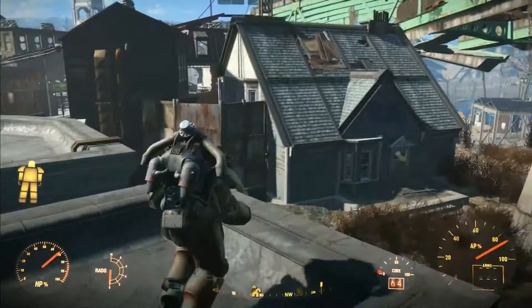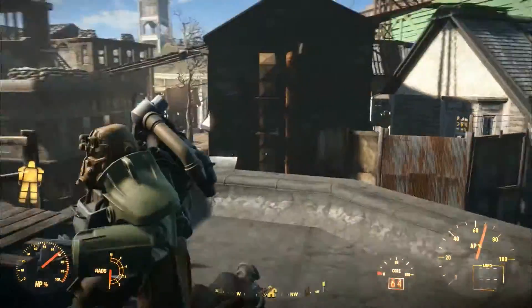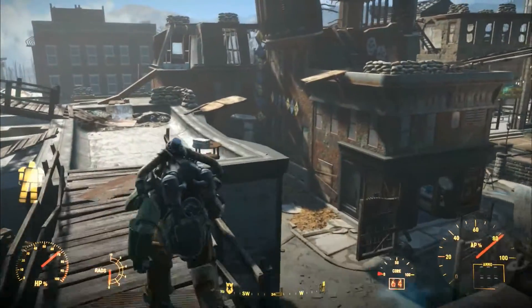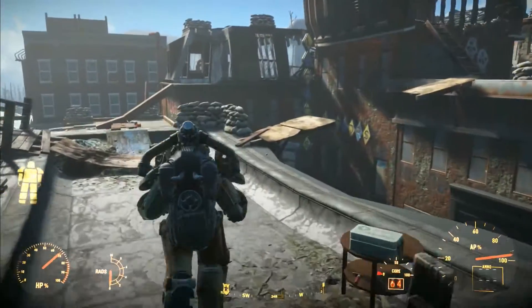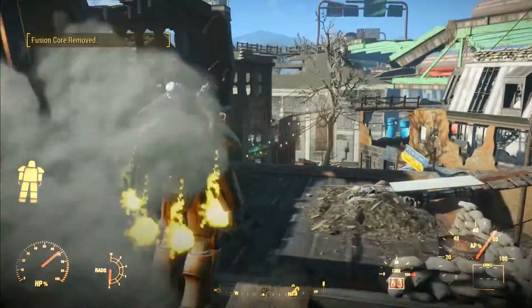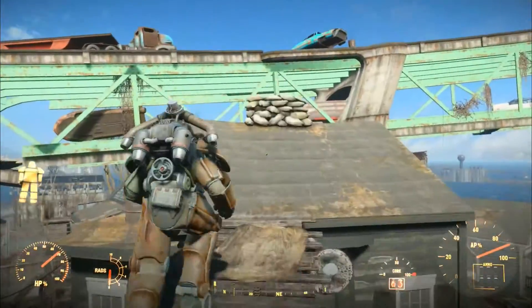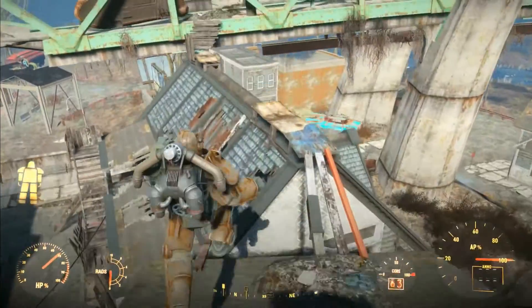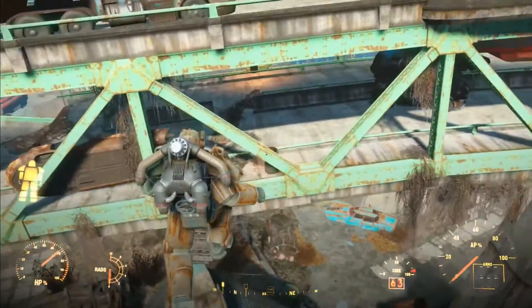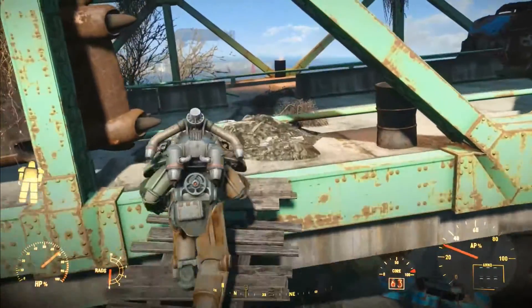Here I am just flying around the rooftops. In fairness, you can normally get up here, but you can just jump from building to building, pick and choose where you want to go. It does use up quite a lot of fusion cores though, which is one negative. But if you can pretend to be Iron Man... check that out. That is so cool — it's an awesome addition.